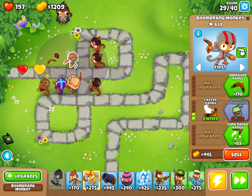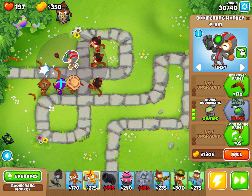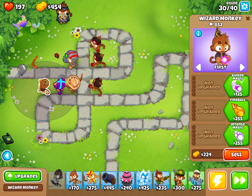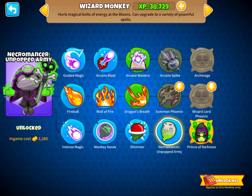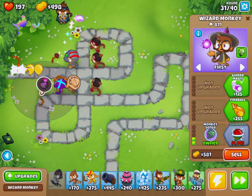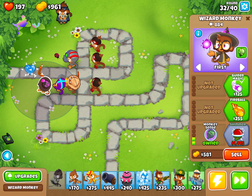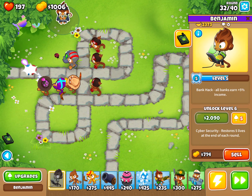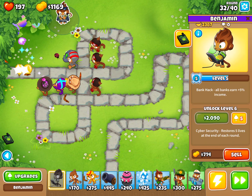Now I'm trying to get Bionic Boomerang, which is really good — you can damage mobs more quickly. Let's try to get the other upgrade. We're trying to get this one. Round 31 — the camo guys are coming. Try to upgrade Benjamin to level 6, because that's when he gives you lives. I have 197 now, but it's okay.